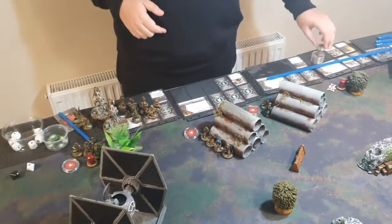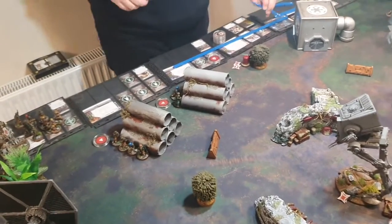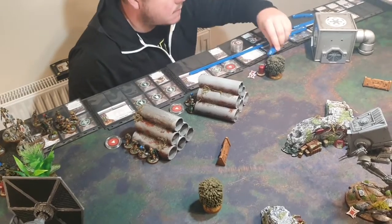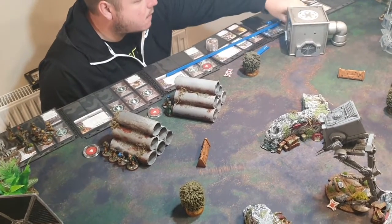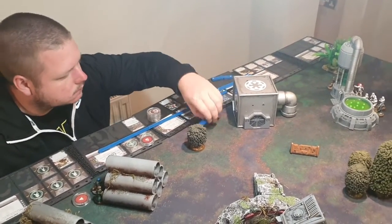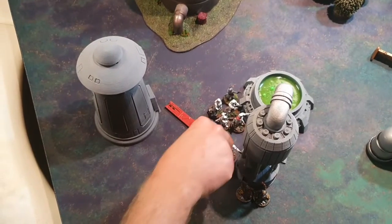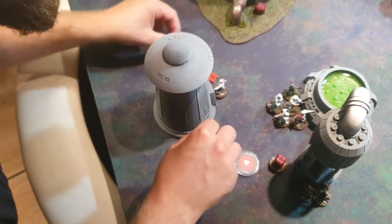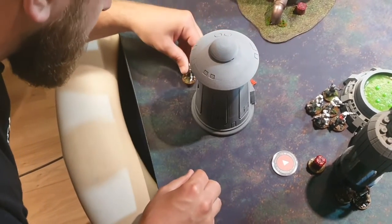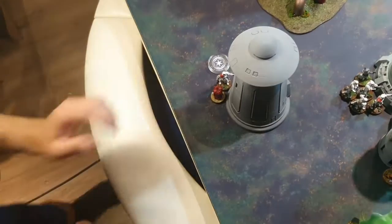Nick pulls Luke's token — not ideal given the situation. Luke moves away, jumping to tuck in behind cover. Spud activates a trooper unit — double moves with the supply box to safety, getting out of there.